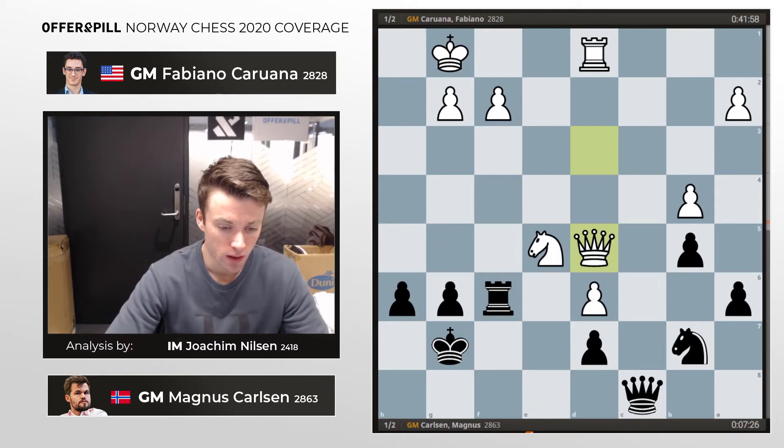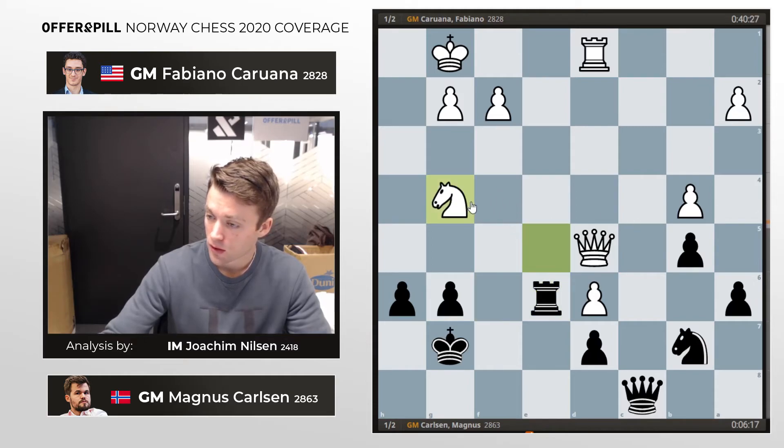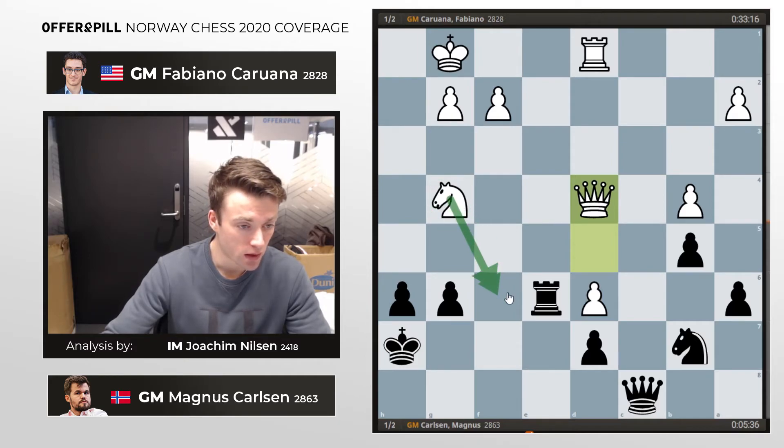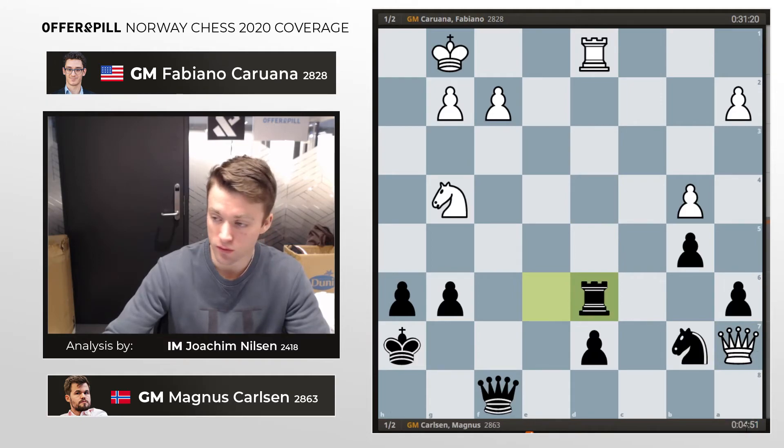According to Fabi himself, he thought he was winning at this point, and several chess commentators thought so as well. But the computer, ever so cold in its calculations, says that white is only marginally better after rook e6 played by Magnus. Knight g4, king h7 — threatening a knight jump into enemy territory with knight f6. Magnus stops this and looks to be in control after queen a7, rook d6. We can note that Magnus is down to 5 minutes against 31 minutes for Fabi, which might explain why he decided to go for a draw in a couple of moves.